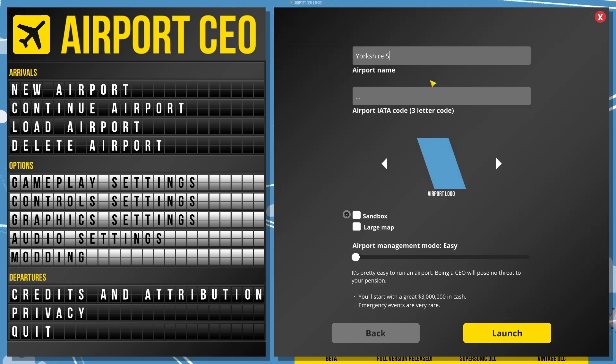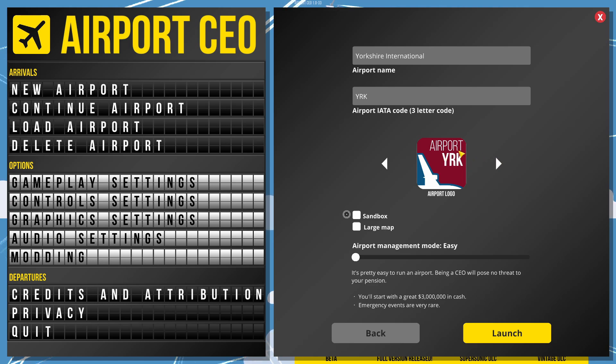I think this is going to be the Yorkshire... I'm going to put the IATA code as SH. Yorkshire International Airport. The three-letter code YRK — I know that's the three-letter code for York Station. But you can choose your logo as well. So, Airport York. I think that's brilliant. This is eventually going to lead to the closure of Leeds Bradford.